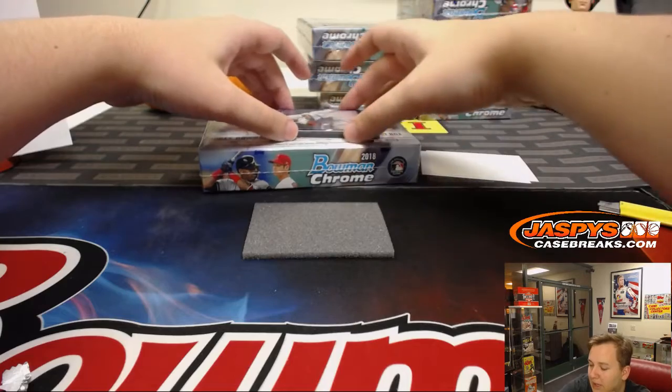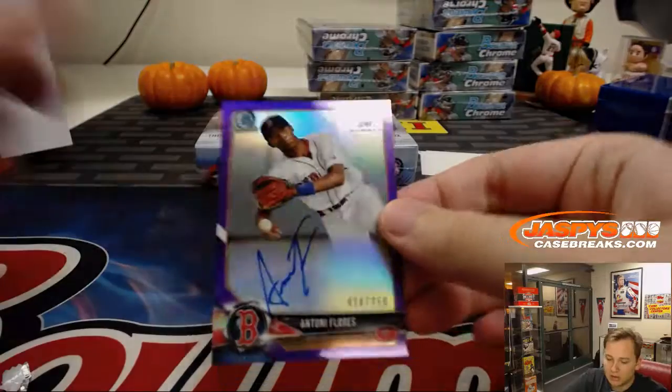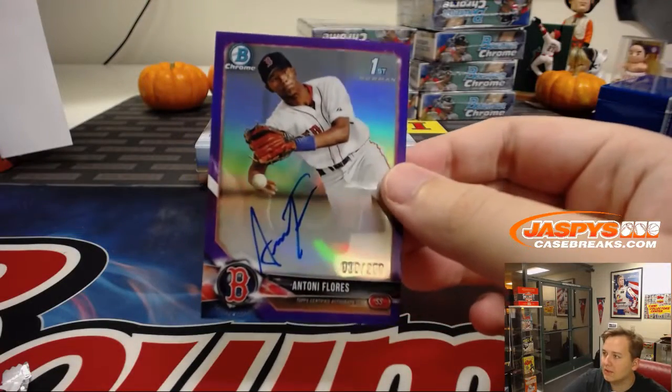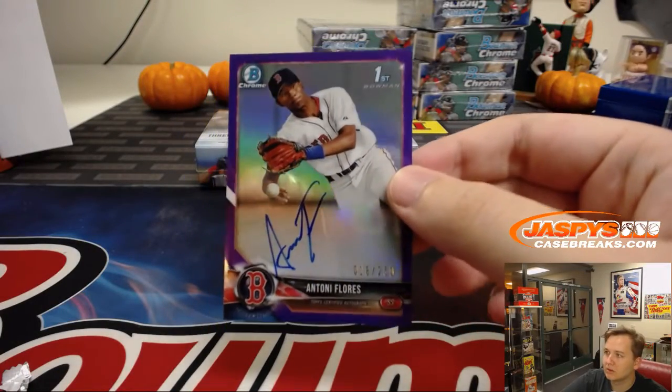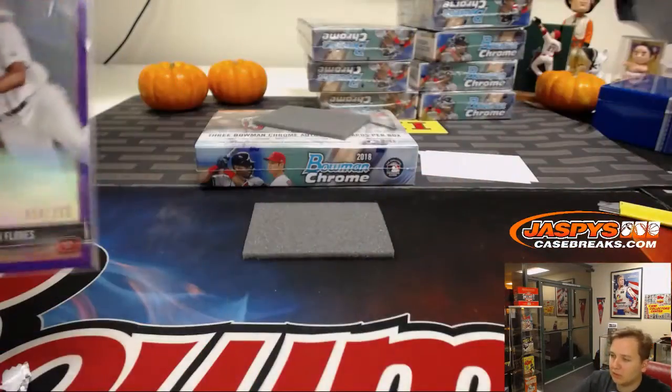And we have a Purple Auto — another Antoine Flores. This one is number 18 out of 250, for David B and the Red Sox. Number two of 250. Nice.